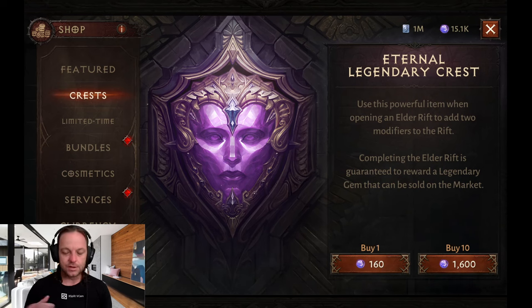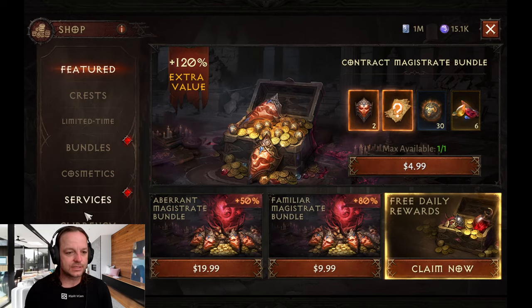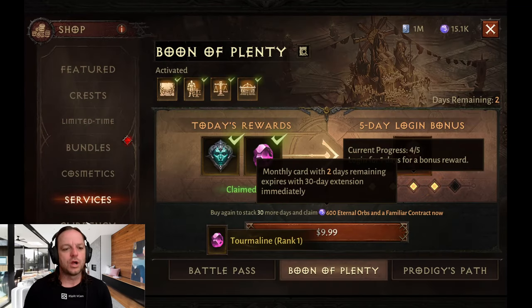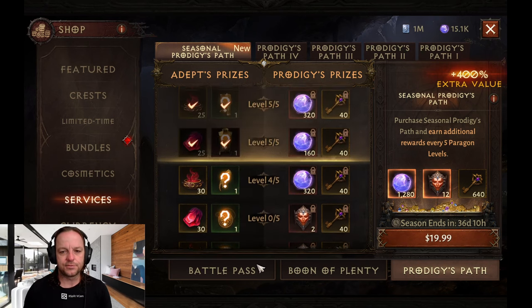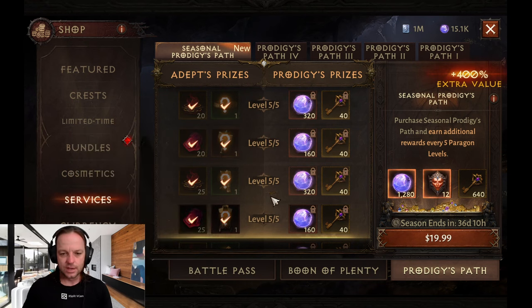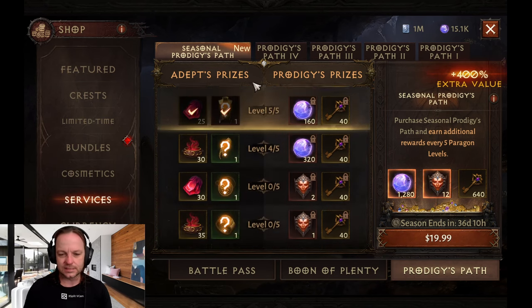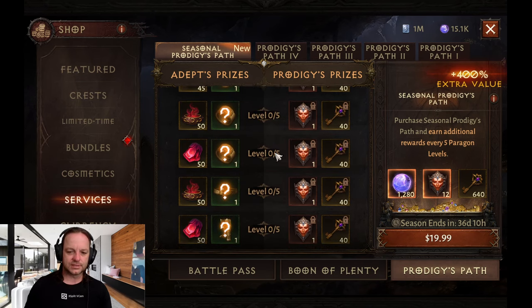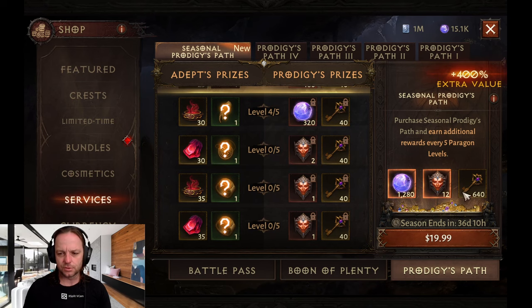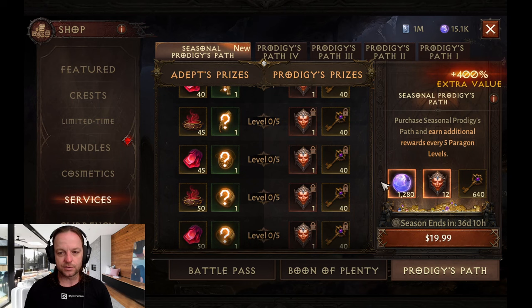Another great value: the Prodigy's Path. You do not have to purchase it right away — this is probably the best thing if you want to run 10 crests. Wait for it to max out; you'll get it before 36 days. Let this finish and you get 1,280 orbs and 12 crests, which gives you a 10-crest bound run — pretty much a free 10-crest run.